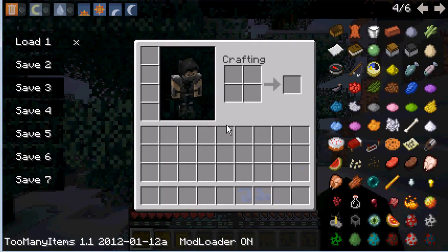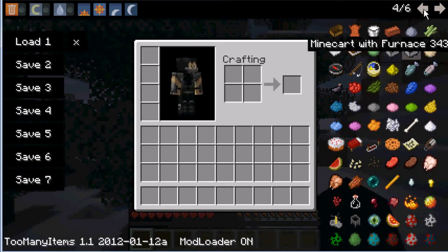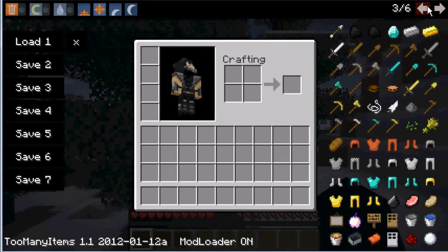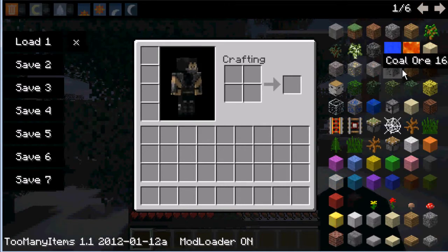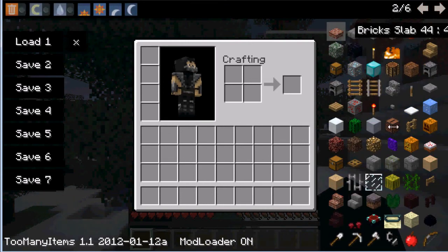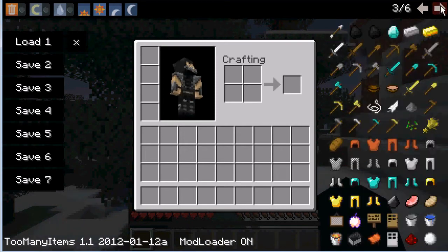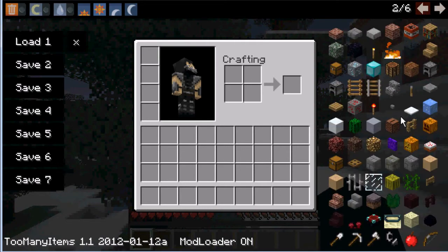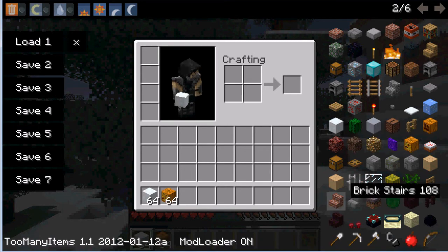So what you'll need is snow and a pumpkin or jack-o-lantern. Just gonna get all the stuff I need. What you're gonna need for this — if I can find snow, that would be helpful. Snow blocks, not snow. Snow and pumpkin or jack-o-lantern; I'll go with jack-o-lantern, there's not really much difference.